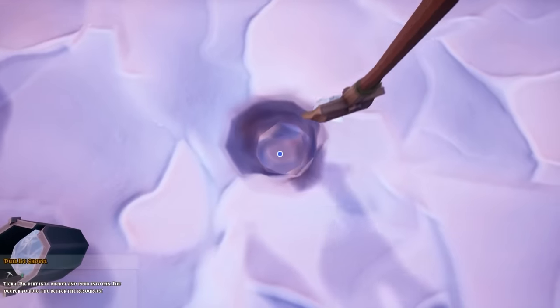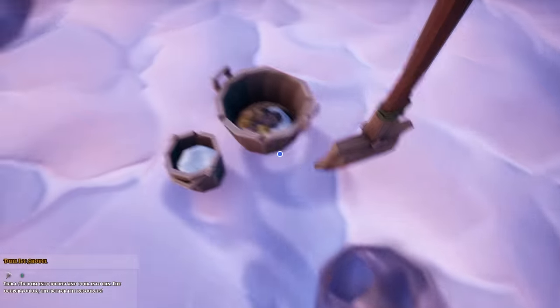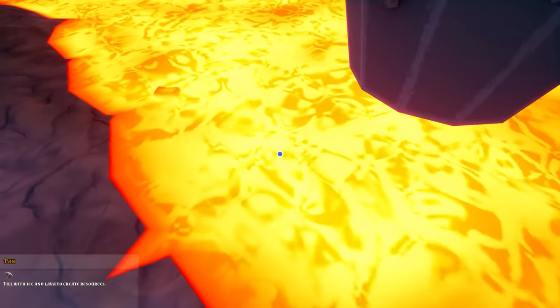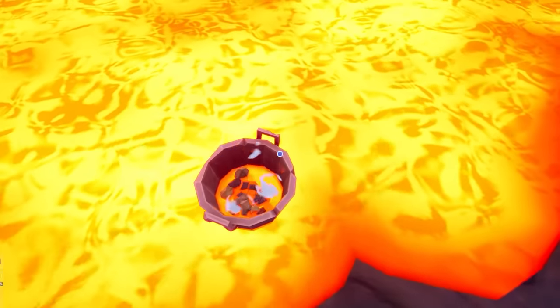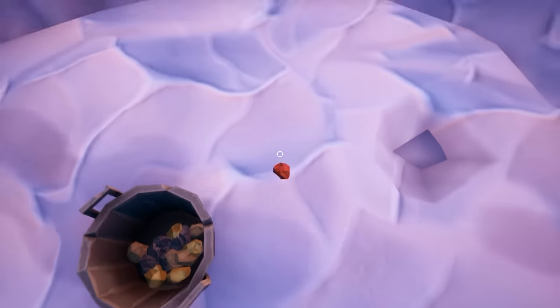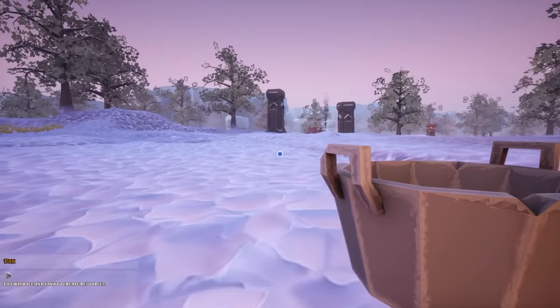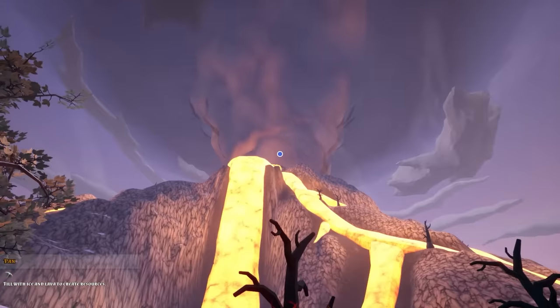If we punch a hole deep enough, we might actually find bigger, better stuff as well. I've actually reached out about as far as I can with a simple hole like this, so we'll see if anything better comes out of here. I did find what appears to be something new as well — this is called corestone ore. At least I think that's new. We're going to bring that to town with us and sell it before it gets dark.